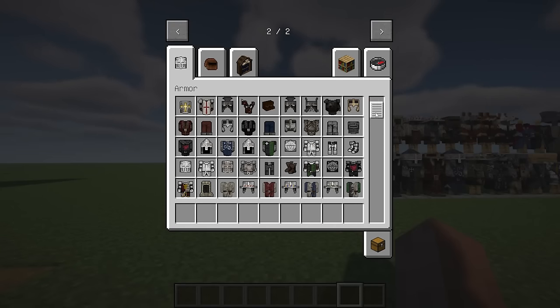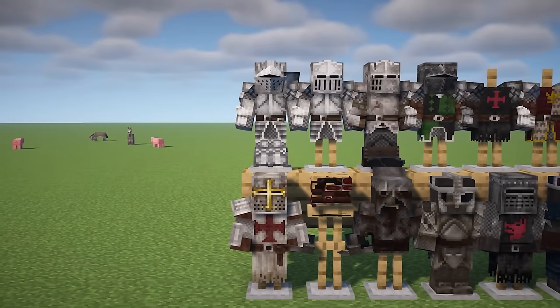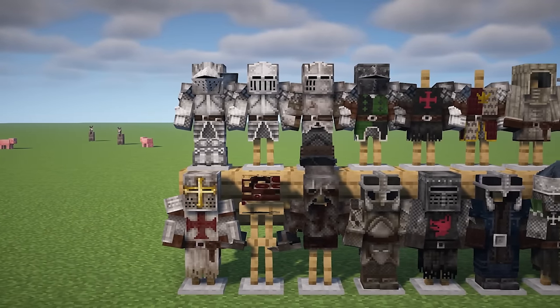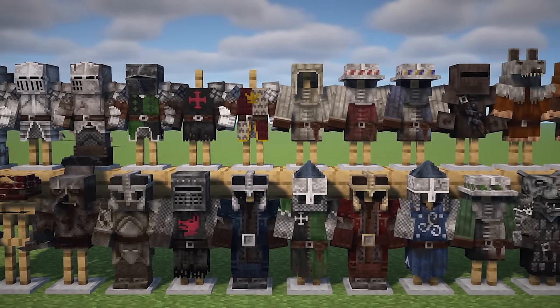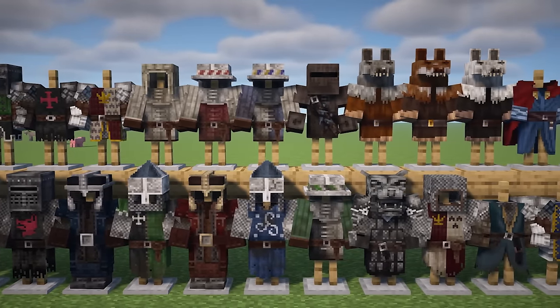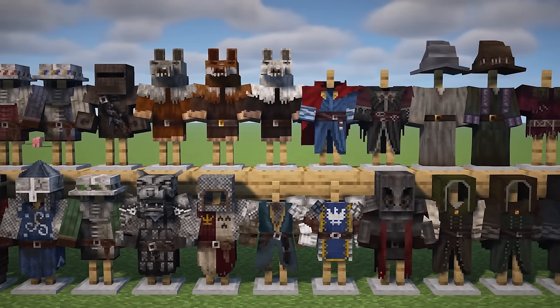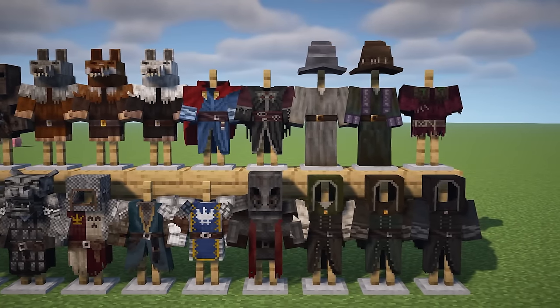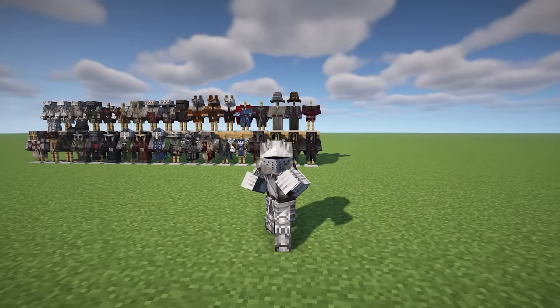This mod brings forth an exquisite assortment of medieval armor and clothing, drawing inspiration from renowned works such as Lord of the Rings, Robin Hood, Monty Python, and more. Each armor set within this mod is meticulously crafted, boasting custom models with a remarkable 32-pixel resolution. Additionally, all armor sets have undergone testing with the Epic Fight mod, ensuring optimal compatibility and eliminating any unsightly glitches or inconsistencies.